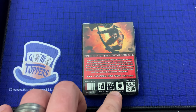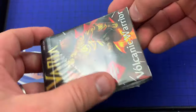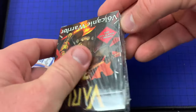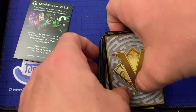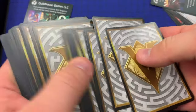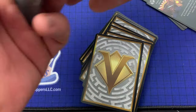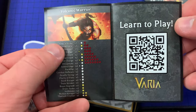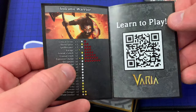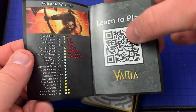Alright, let's get right into the box here. We're going to go through each of the seven classes today, and I'm going to try to do them in order of difficulty. So these look like the standard cards — they all have the Varya logo on the back. And then right here we've got what looks like a breakdown of all the cards in the deck, along with a link to teach you how to play, which will probably link into their rules PDF.